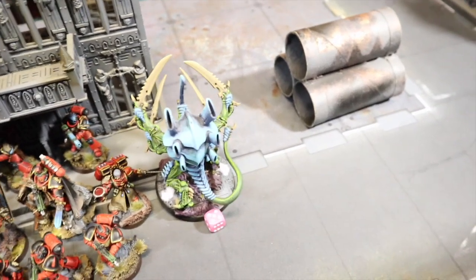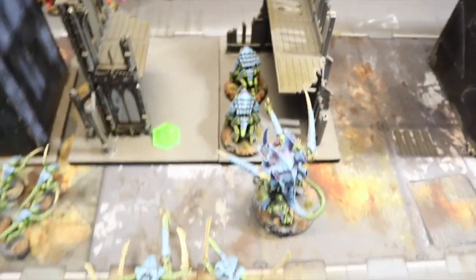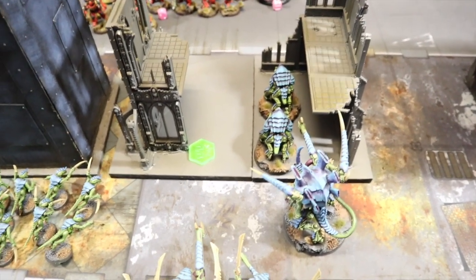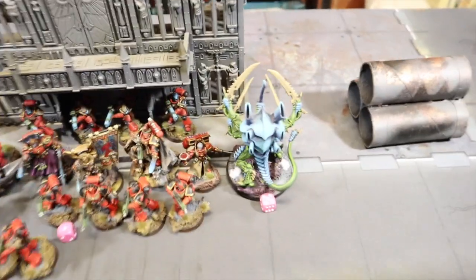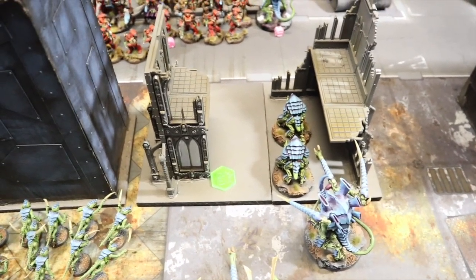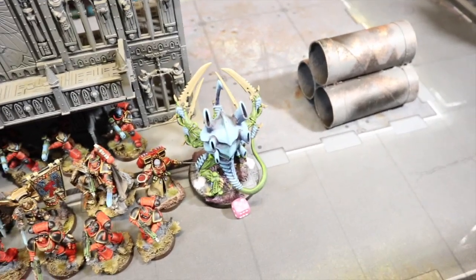Jake used a massive number of stratagems this turn: Rapid Regeneration to heal, Adrenaline Surge to fight again, and Voracious Appetite to re-roll wounds — a total of seven command points spent this turn. He did smash into things, scoring some points. I couldn't heroically intervene because I'd blocked myself in — there wasn't enough room to move my characters out.